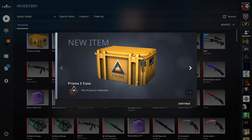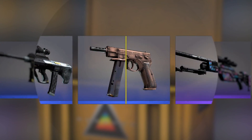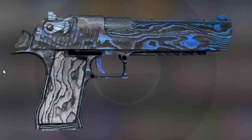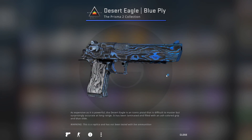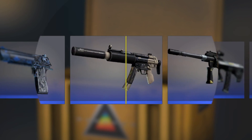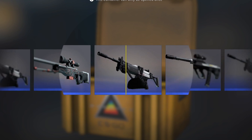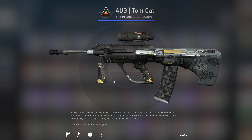I'm gonna open three more cases because I can't go out like that. Sixth case — at least it's a new skin: the Blue Ply Desert Eagle, which looks a lot like the AK laminate. Seventh case — unlucky. And finally, eighth case — and I get the skin I hated the most.